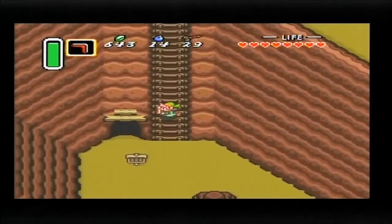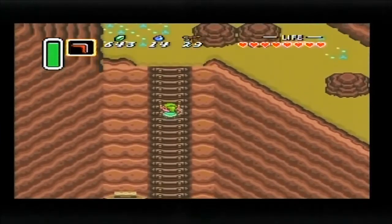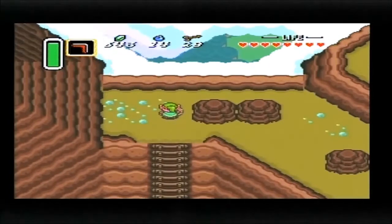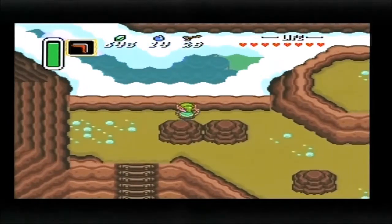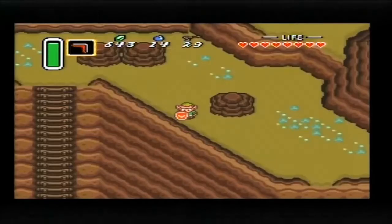If you wanted to get back down the mountain, you head through there. If you saw where we had to lift up the boulder to actually get into Death Mountain in the first place, it takes you to a ledge. Look at that view — they were really proud of how this game turned out. You can see there's little bits here that we can drop down onto.